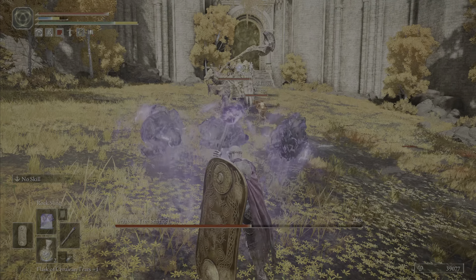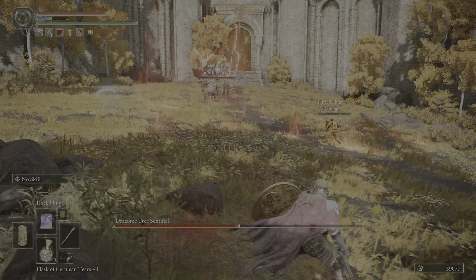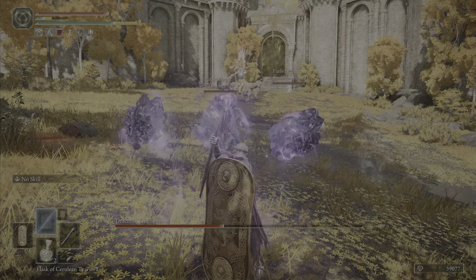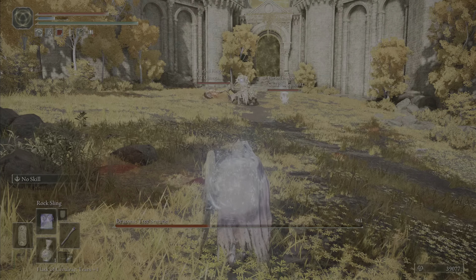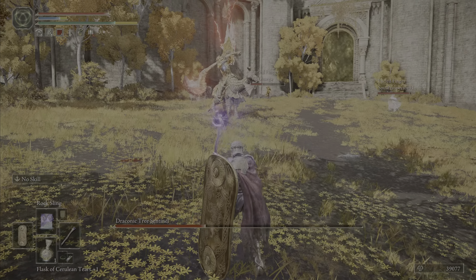Their mount throws fireballs constantly whenever you are at a long distance from them. It is very recommended to use your mount, moving in circles around them while throwing projectiles. Bring loads of ammunition, and bring heavy ammunition if you can. It can be simple to throw attacks all the time, but it is still very dangerous as this enemy wields heavy armor.